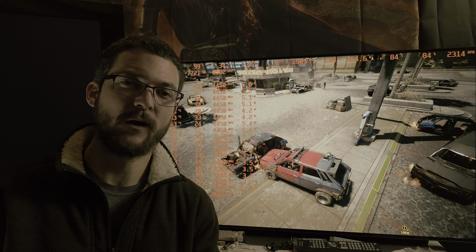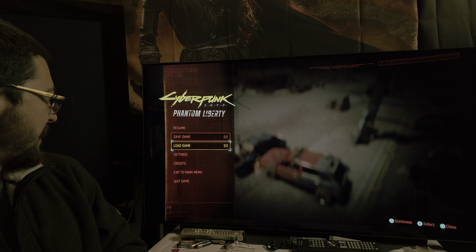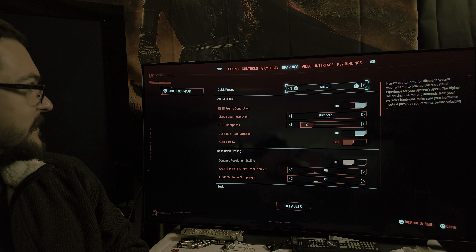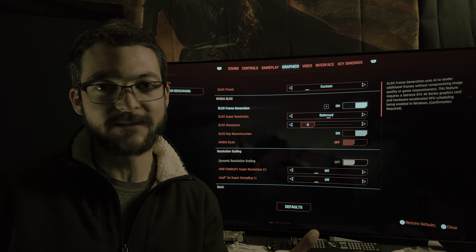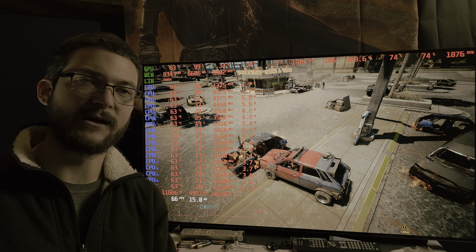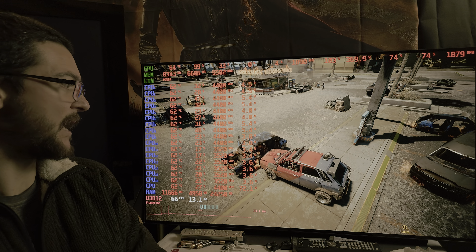It's supposed to work with more games but I haven't been able to get it working there. Let me show you here in Cyberpunk — I'm getting right now 100 frames per second. I'm going to turn that off and you'll see the frame generation settings. See, it says DLSS frame generation, but it's actually FSR 3 frame generation. I turn it off and you can see the frames drop — there we go: 60, 65, 66 frames per second.